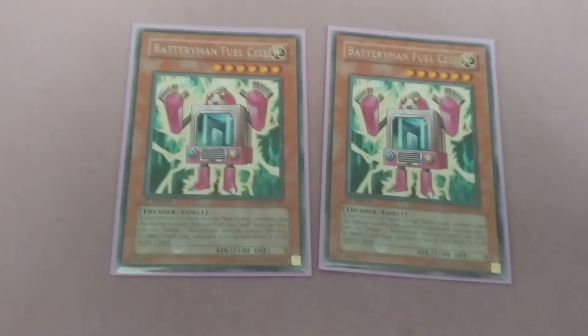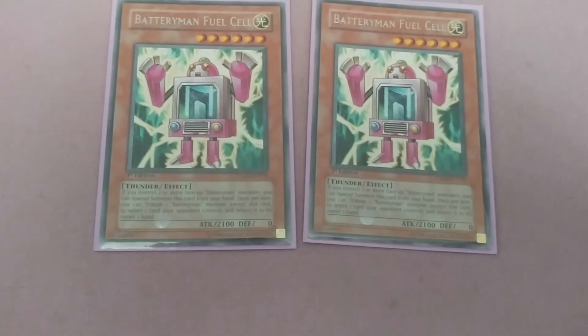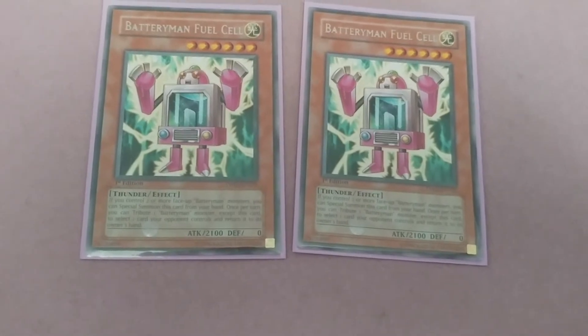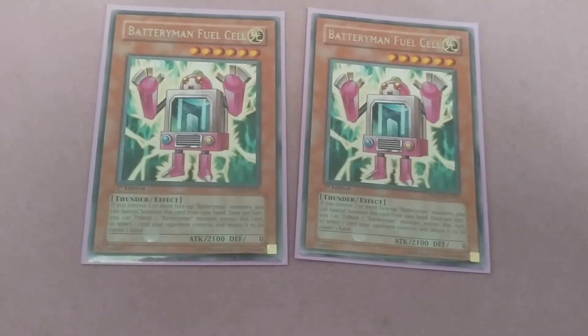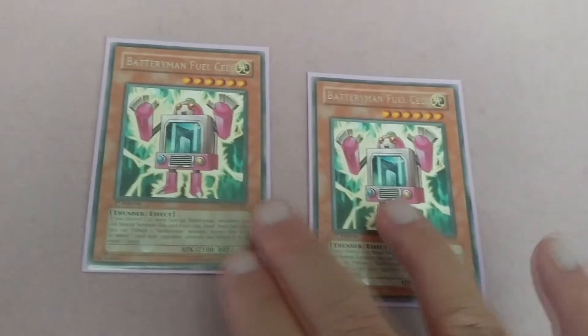Two Battery Man Fuel Cell. If you control two or more Battery Man monsters, you can special summon this card from your hand. Once per turn, you can tribute one Battery Man monster except this card to select one card your opponent controls and return it to the owner's hand. Decent — 2100 ATK.